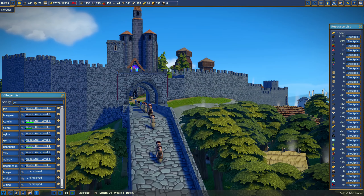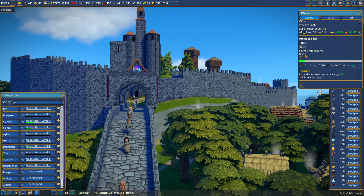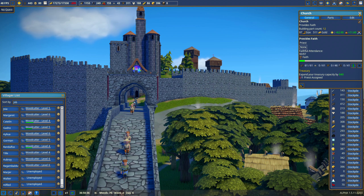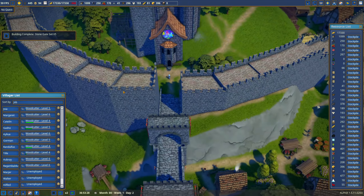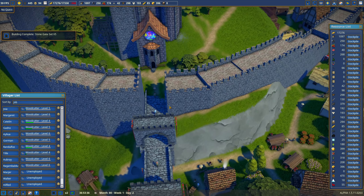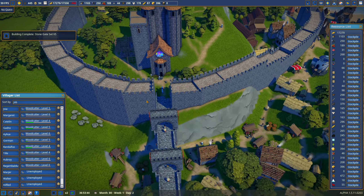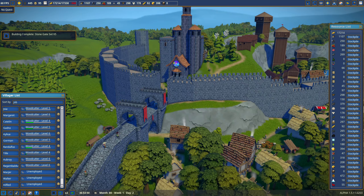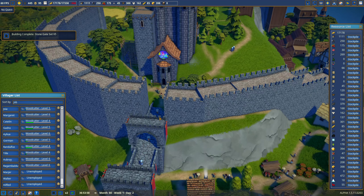Look at all the people using the bridge. How many can the church hold now? It can hold 97 — 88 of 97. Riverside was up near 1,000. I was thinking about putting some sort of gate in there using the one from the monastery, but I'd have to use different monastery parts — which I could do.